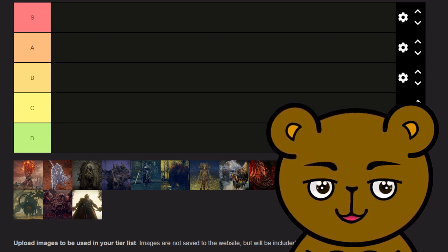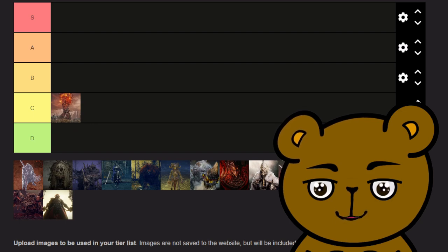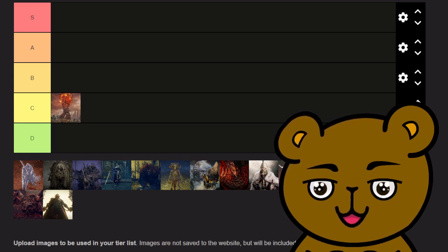Starting off with the Furnace Golem, probably the first boss you'll meet — they just kind of walk around. I'm placing them in C rank. They act kind of like the Earth Tree Spirit Guardians and drop cracked tears for your mixtures, as well as additional loot that differs per golem. Their design looks monstrously huge and really intimidating, but the fight itself is extremely boring.